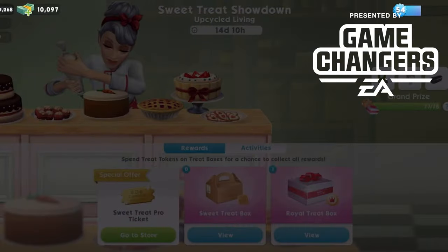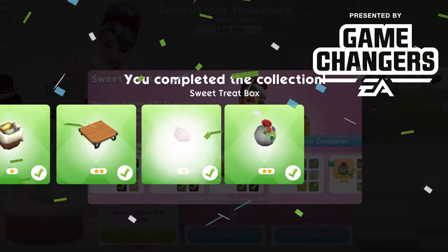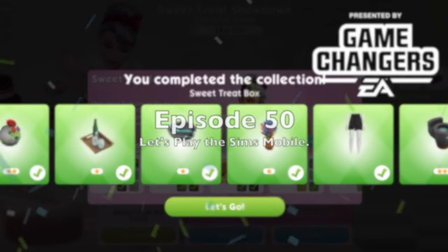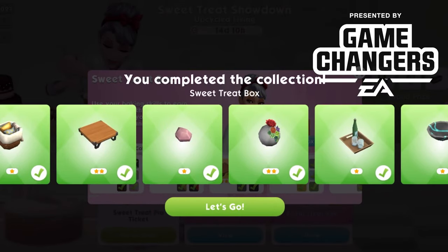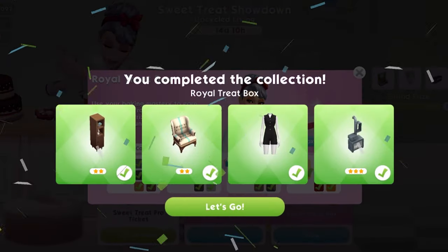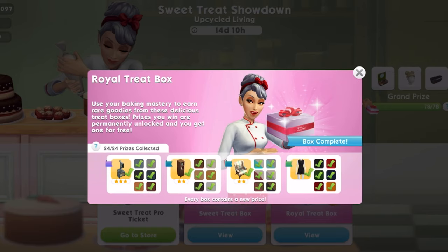Welcome back to Joy's Creative Finger. This episode 50 was made possible by EA Game Changers. I have completed the Upcycled Living Sweet Treat event that is now live in your games, and I'm going to use all the items to change up my party house.